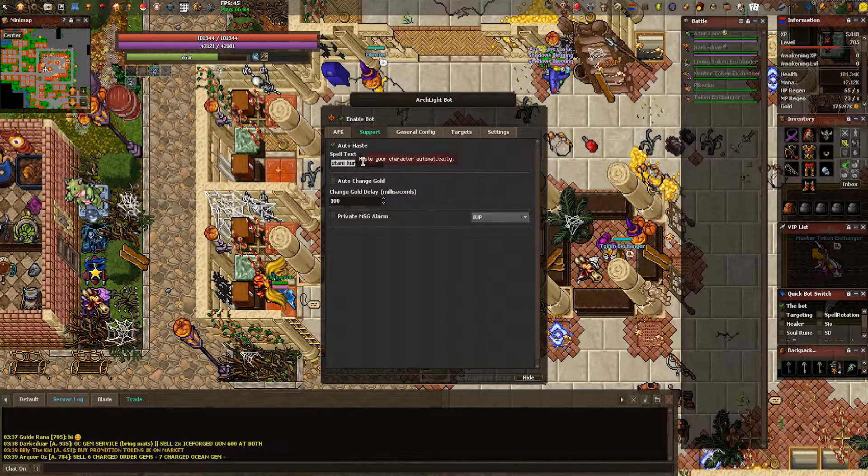Next up, we have the supporting tab. Auto-haste is a must-have enable. You can put a specific haste into this command prompt — it does not have to be just a tanny-her. For example, guardians can have shield haste or droids can have a tanny-grand-her. Auto-change gold, in my opinion, is useless.